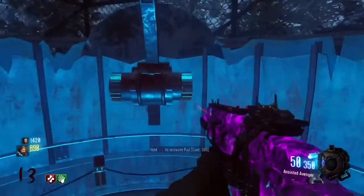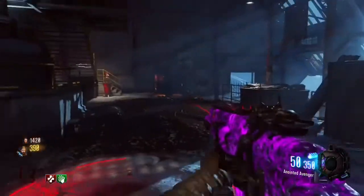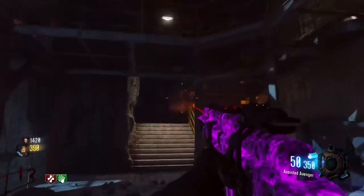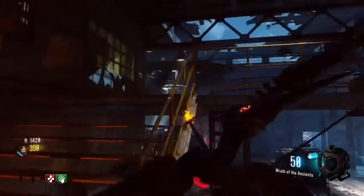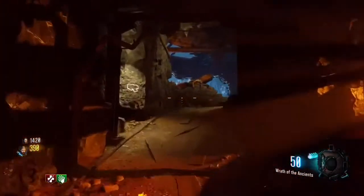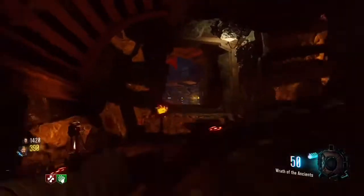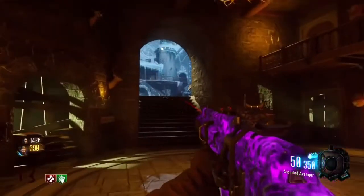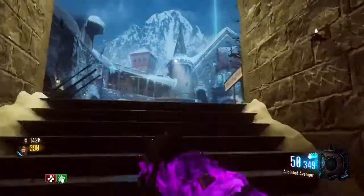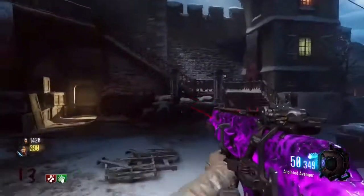It has this awesome pink dark matter camo and it looks absolutely beast. Pretty much this video is just a quick showcase of this camo, as previously what I heard from people is that you can only obtain three different colors — the red version, the yellow, and the green version of this pack-a-punched camo. But obviously that is not the case, as there is a fourth one which is the pink one you are currently seeing on your screen.